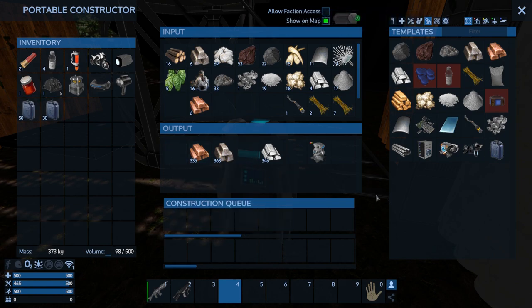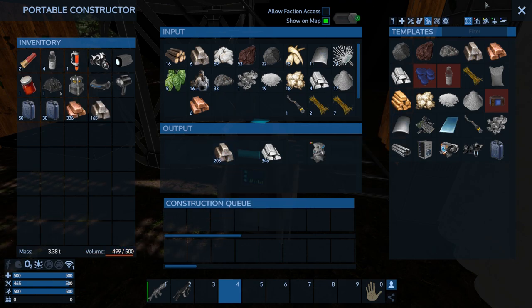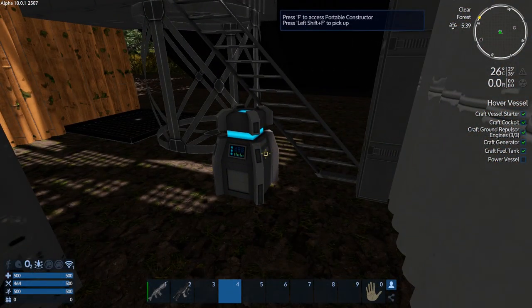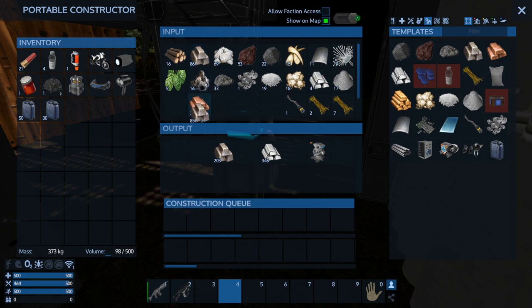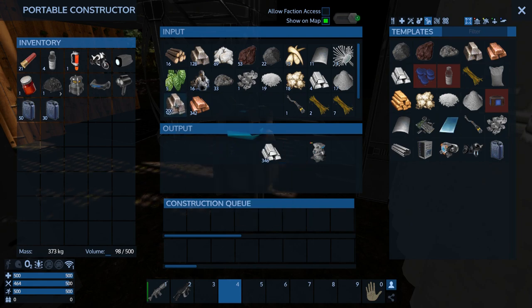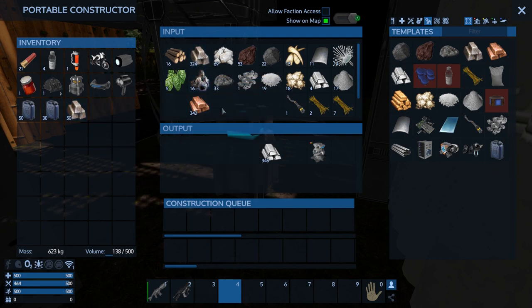I can grab it all — good. I'm gonna grab as much as I can of this stuff. Actually, we can't do that much — I'm gonna grab basically what I'm going to be able to build with here, because the cargo box isn't gonna hold it. Let's just do 50 of each.